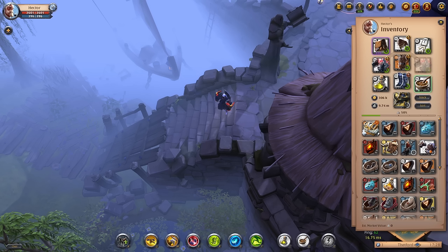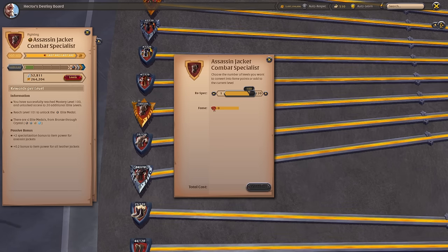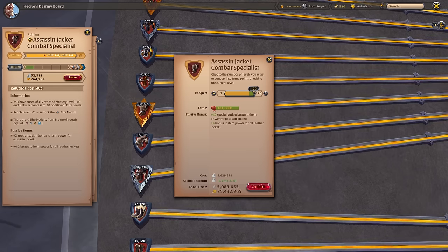As a Fame objective for veteran players, we're also extending the Destiny Board with Elite levels, allowing you to reach level 120 in your combat specializations. To unlock an Elite level, players will need to spend Fame credits, which they will continue to earn when playing with items at specialization level 100 or above. The Elite levels increase the maximum specialization bonuses players can achieve by 60 points of item power, but the significantly increased Fame output throughout the game allows players to catch up by completing their regular specializations more easily.